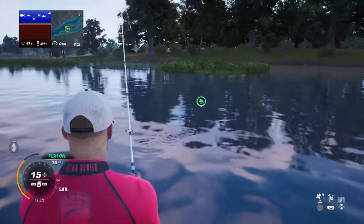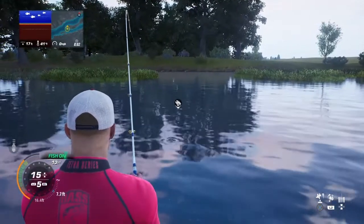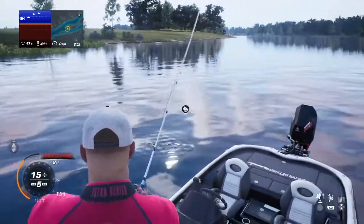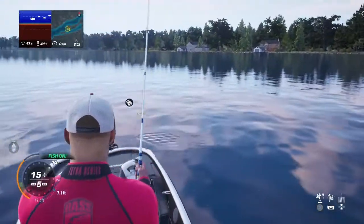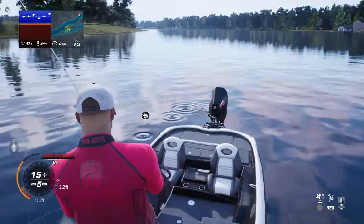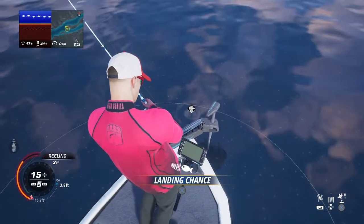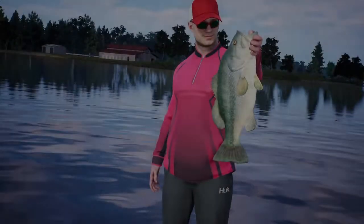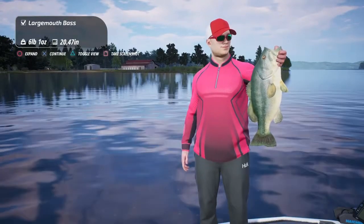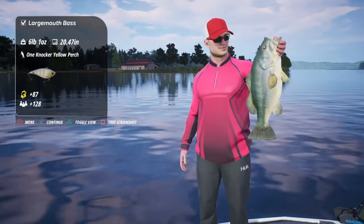There's one — that's a good hit! That rod bowed on that one — I pulled back on him and put the bend to it. Let's see what we got. I like this orange line — makes it a little easier to see. We're gonna try the landing feature and... I missed it. We'll try it again — I got it. That's a bass! The landing feature is pretty good. And there's the One Knocker Yellow Perch again — 87 tackle points for that one.